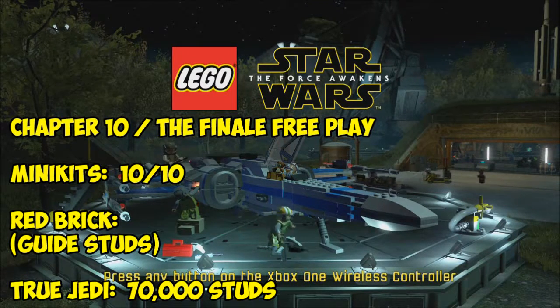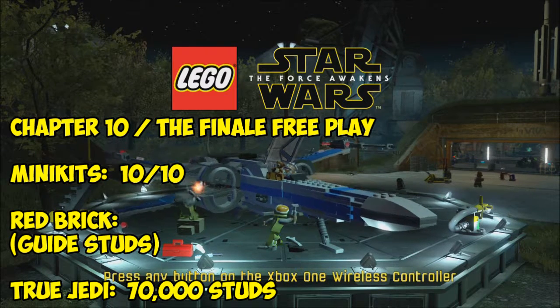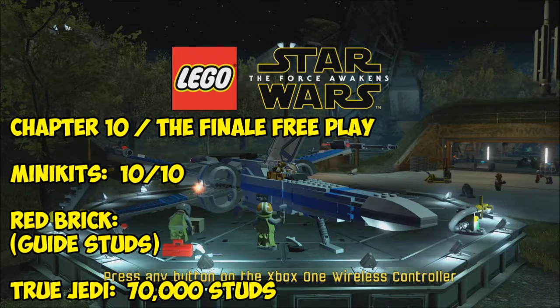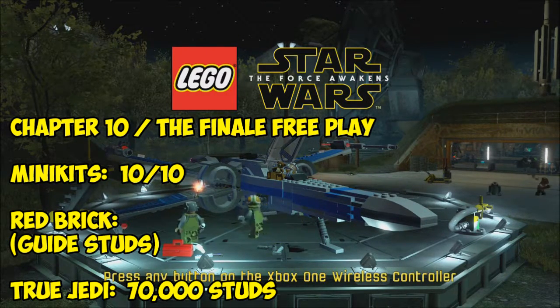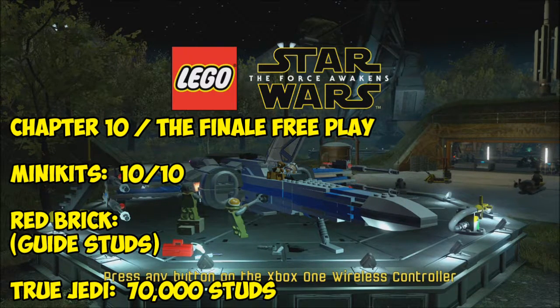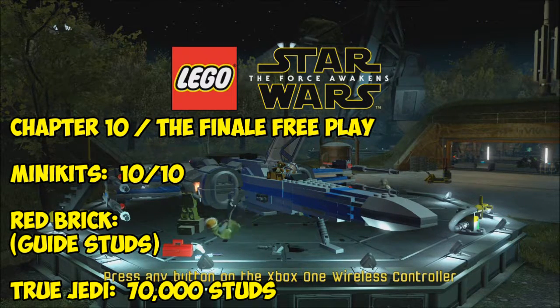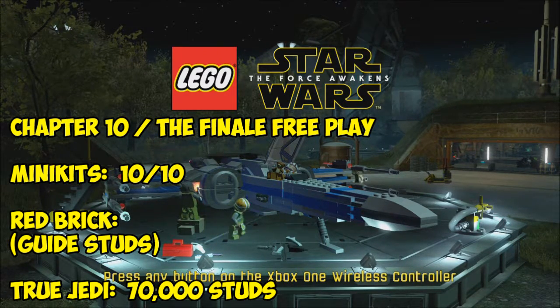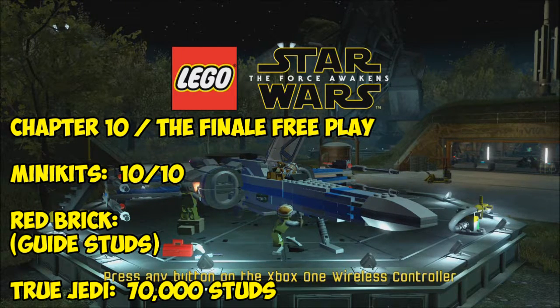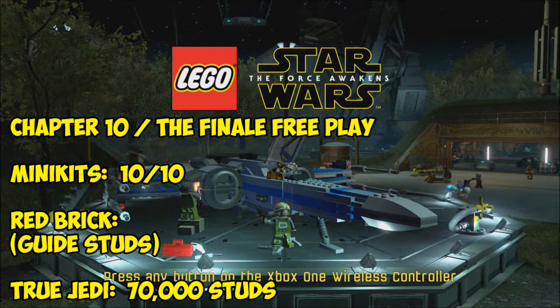What is going on everybody? It's JuicyBoxMan and today I'm bringing you Chapter 10, the finale free play on LEGO Star Wars The Force Awakens. We're going to be getting all 10 minikits, the red brick — which is the guide studs so you can collect studs by following the ghost studs — and the true Jedi for 70,000 studs.